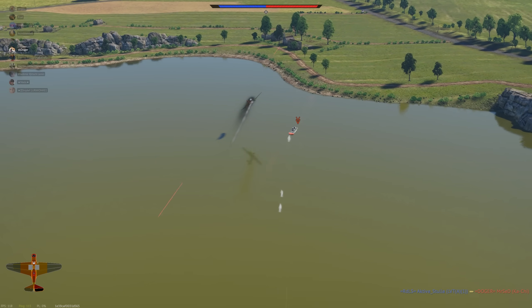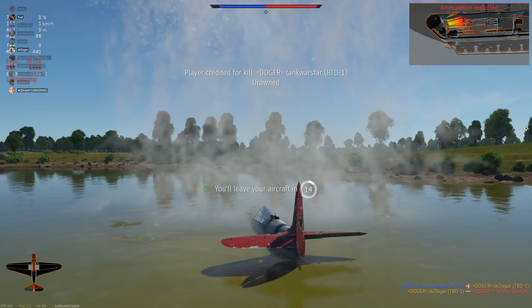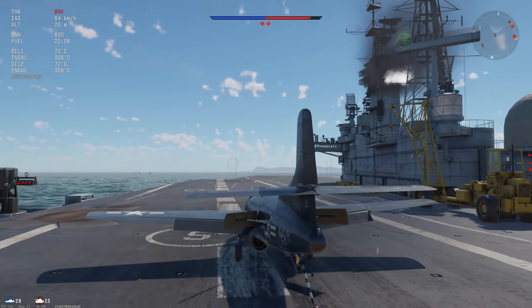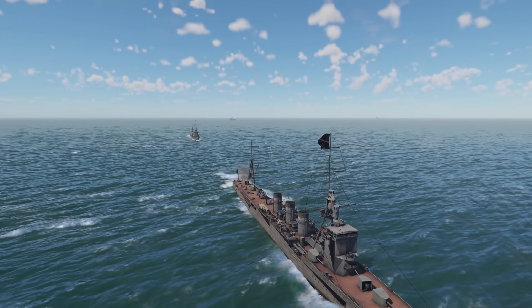It's possible to kill a tank using a torpedo. Tailhooks will still work on enemy carriers, though enemy ships nearby will try to shoot you while you're on deck.